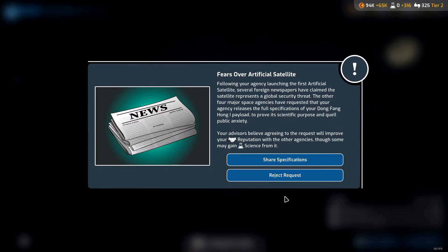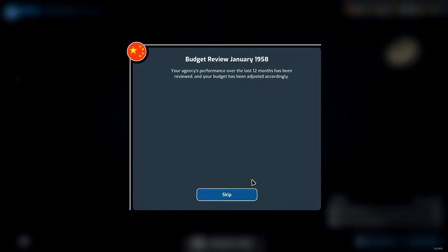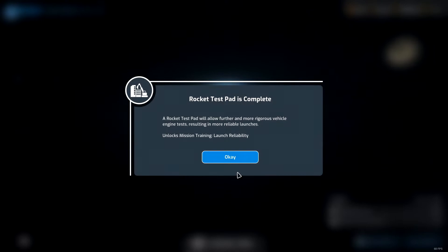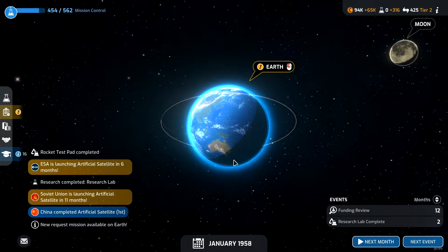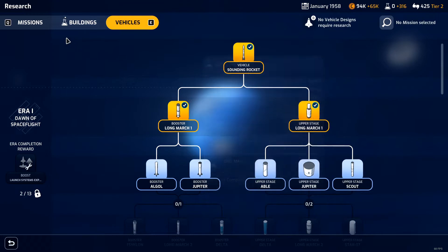Fears over artificial satellite - following our agency launching the first artificial satellite, several foreign newspapers have claimed the satellite represents a global security threat. The other four space agencies have requested we release the full specifications of our Dong Feng Hong. Your advisors believe agreeing will improve relations. I'm going to reject it - top secret. I gained support from the locals. Budget review was excellent, now we get 102k per month! Rocket test pad is complete. What are we researching? Mission control - and I need to start researching these other boosters and lunar orbit or animal in space.